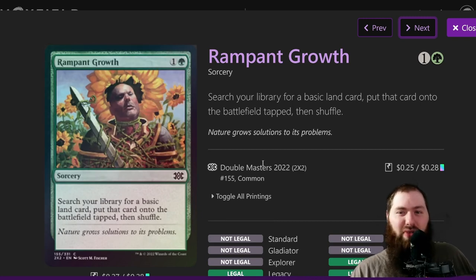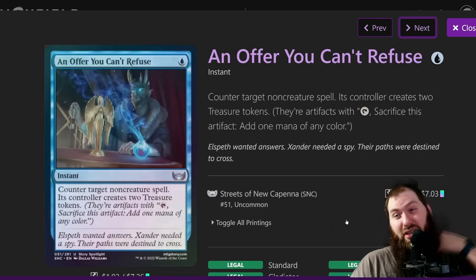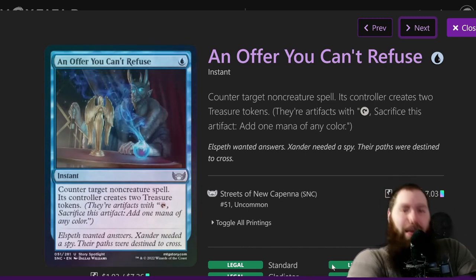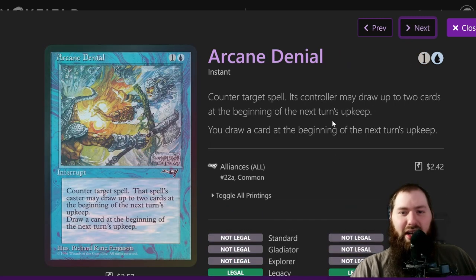Rampant Growth is just a two-mana ramp you can do on turn two to get ahead. An Offer You Can't Refuse is one of the best counterspells they've printed in a long time. In a combo deck you don't really care what they do with those treasures — they're gaining value if they get a turn, but most of the time in a combo deck you're just going to combo off before they realize that value. Great counterspell.